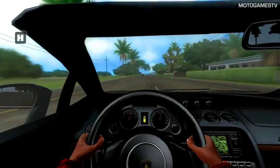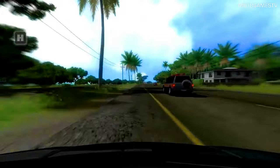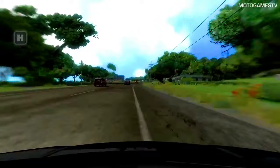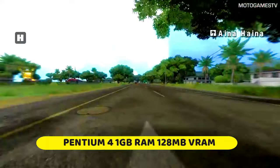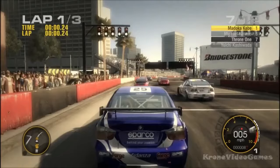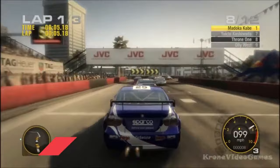On the number 10 spot there is Test Drive Unlimited 1. This is a racing game for potato PCs with 1 GB RAM and a single core CPU. Even though the game was released in 2006, it contains almost every reputed car of that time. You can customize cars almost similar to Forza Horizon 5. The download size is just 2.4 gigabytes, and you get the entire Hawaii Island to drive in any car you like, with transportation missions similar to Forza Horizon 5.